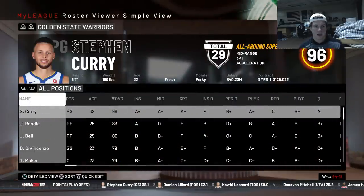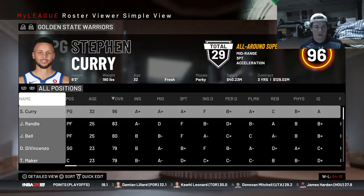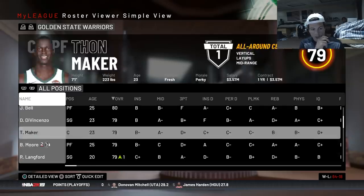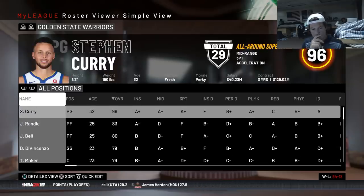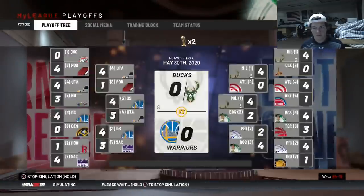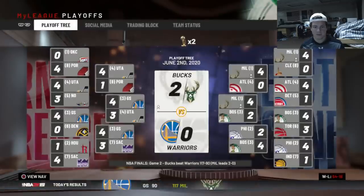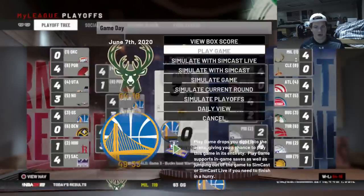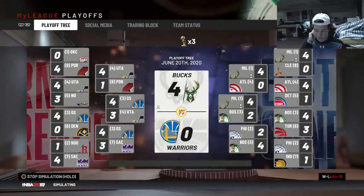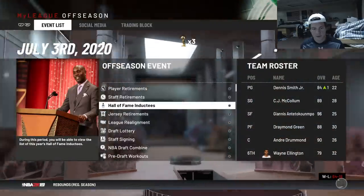We almost got to play the Jazz - that would have been nice. Instead we're facing the Warriors. Their team looks different - Curry, Julius Randall, DeAndre Jordan, but where's Klay, KD, Cousins? I took Draymond from them but still. We should be sweeping them - the only position they're better at is point guard. And just like that we sweep them and Giannis wins Finals MVP. Time for a three-peat - that's ultimately what I'm going for.